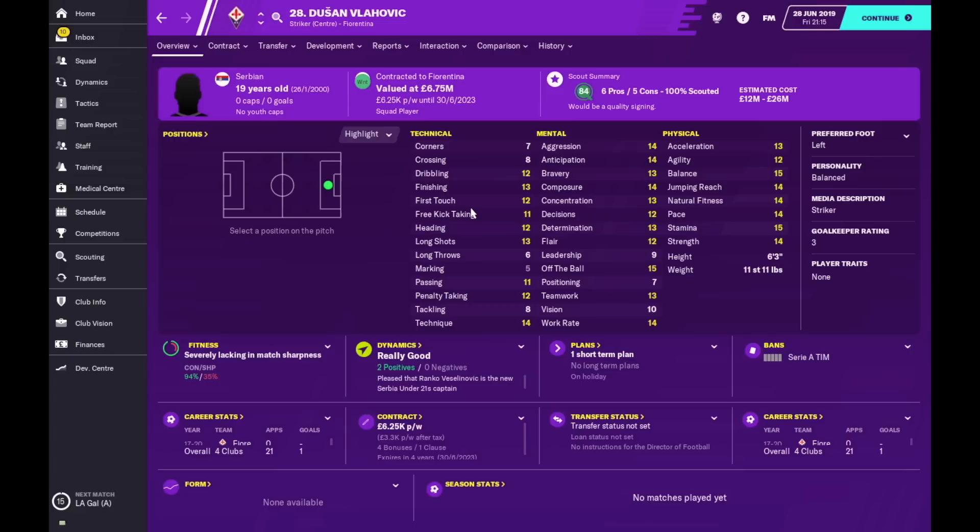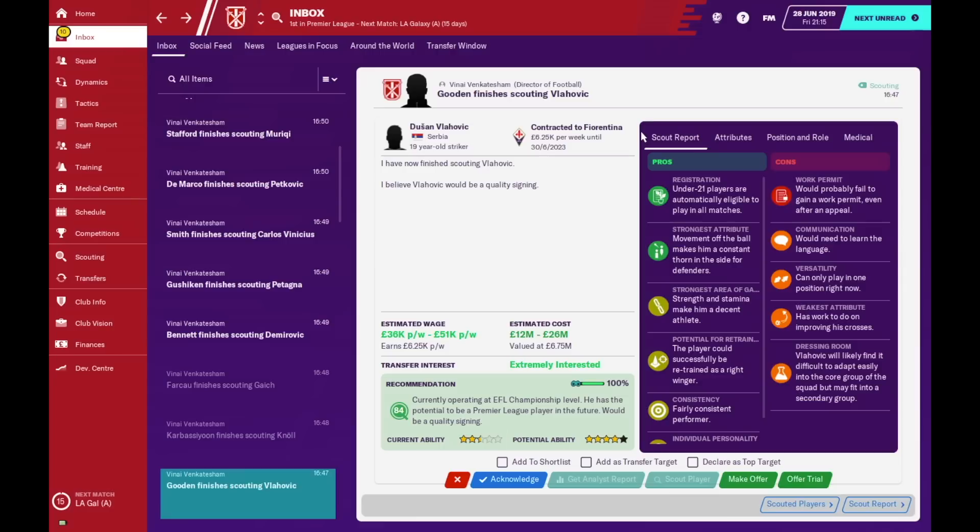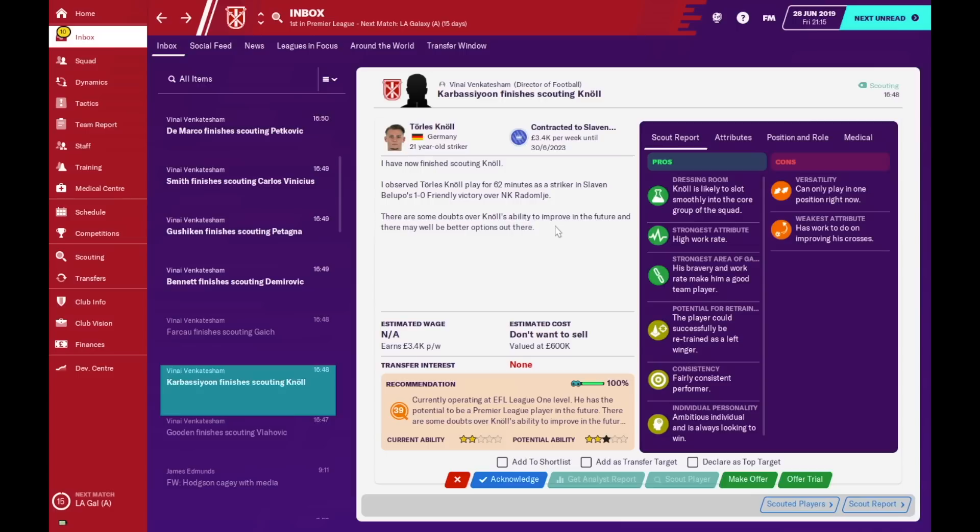First up is Dusan Vlahovic — he's a 19-year-old with a balanced personality, meaning everything is well rounded with no negatives. His estimated cost is between 12 and 26 million. He's six foot three, strong, composed, with decent finishing. His first touch can be improved but he is only 19 — no doubt after a good first season he will be a wonderkid. A very good signing at 12 to 26 million.